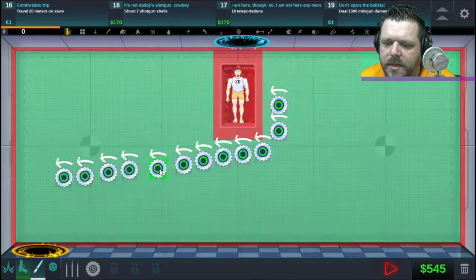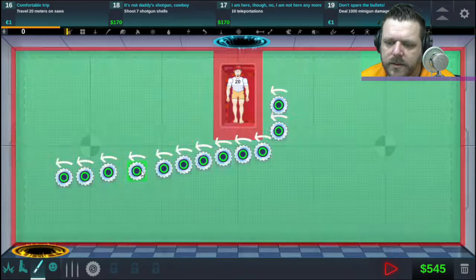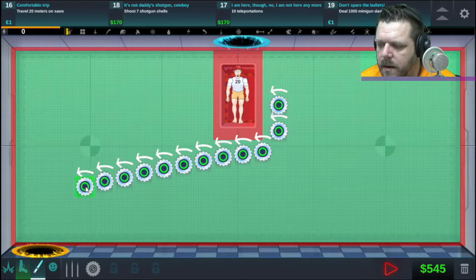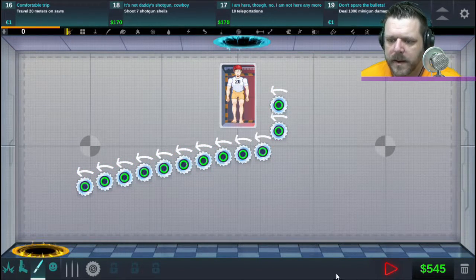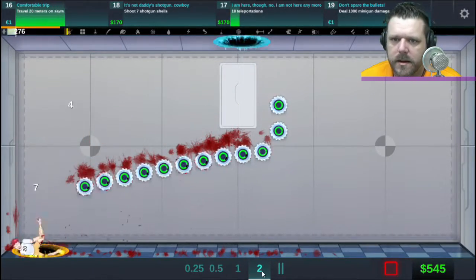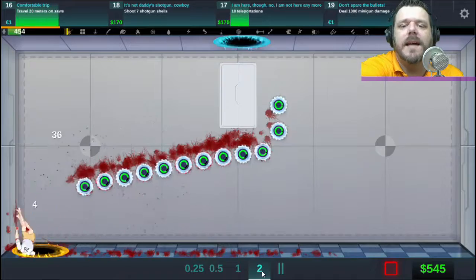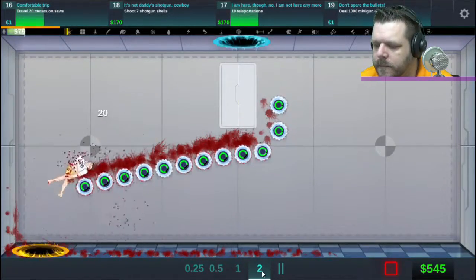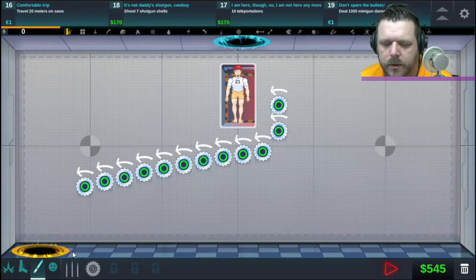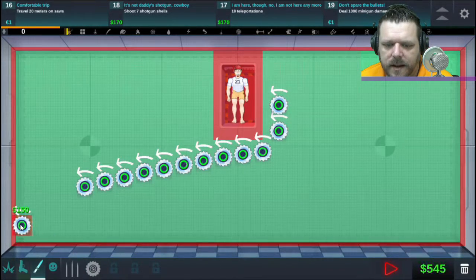I think this should be good — he's just going to keep traveling on them and keep falling into the hole. Let's see, I'm gonna do this fast. Speed it up — into the hole, into the hole. Oh, it stops when he goes into the hole. Okay, new plan. We're going to get rid of that and do some saws down here too.